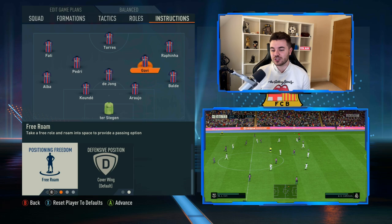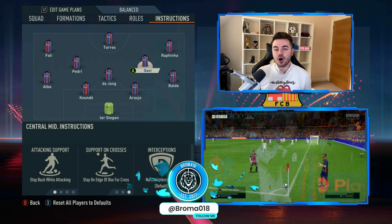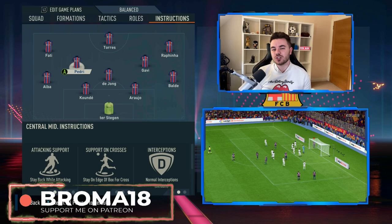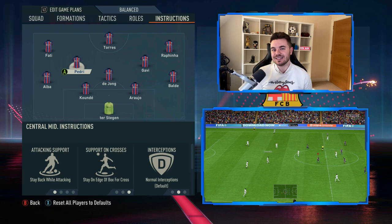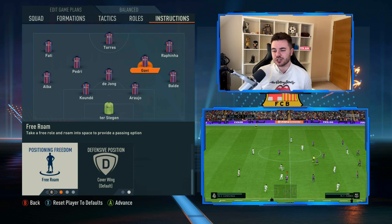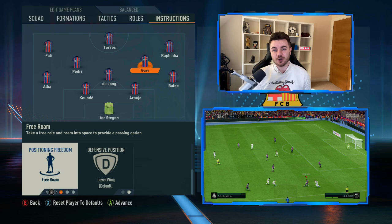The two central midfielders — Gavi and Pedri playing the Xavi/Rakitic and Iniesta roles — are both on the same instructions: stay back whilst attacking, and support crosses on standing in the box for the cross. Iniesta would sometimes get into the box for the cross, but only in rare circumstances, as his job is also the more advanced pivot role. The best way to replicate this is give-and-go passes to get the ball out wide, and you'll see him marauding into the box. Positioning freedom is on free roam for both, meaning they'll drop into all different pockets of space further up the field.